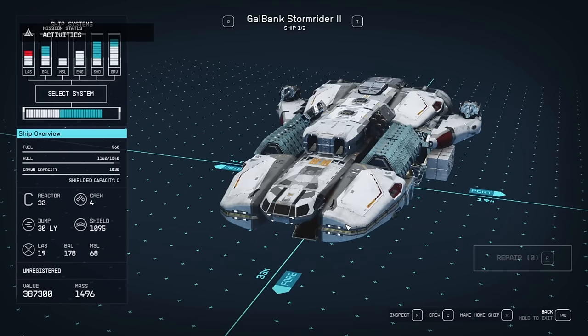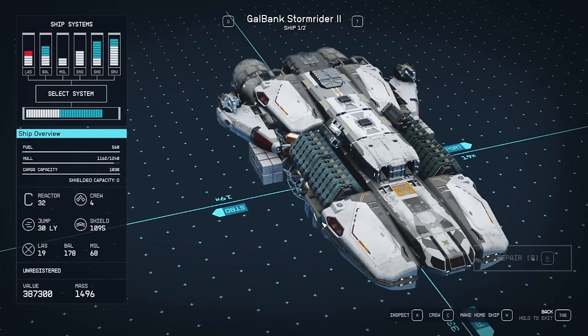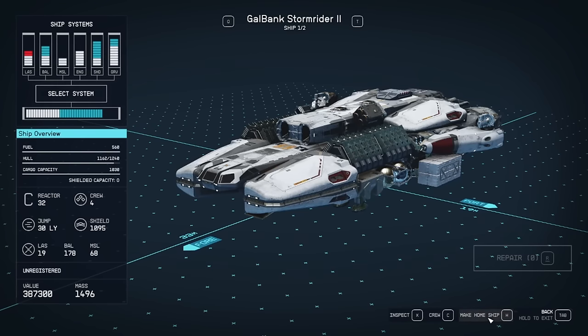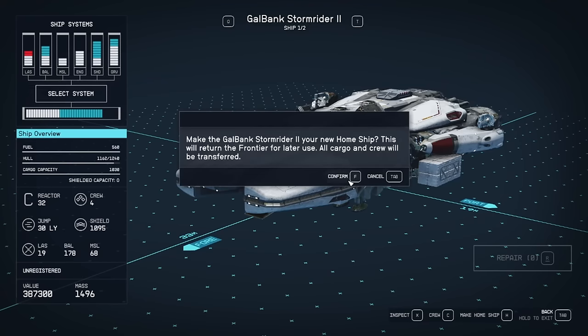So we had this versus that — we swapped the 59K ship for our 387,000 credit ship. There's some ballistics, some lasers, some missiles. Make home ship. The game appears to be bugged. My game just crashed — absolutely beautiful, Bethesda. I love this new update. I've had 10 crashes in the past three hours, unbelievable.